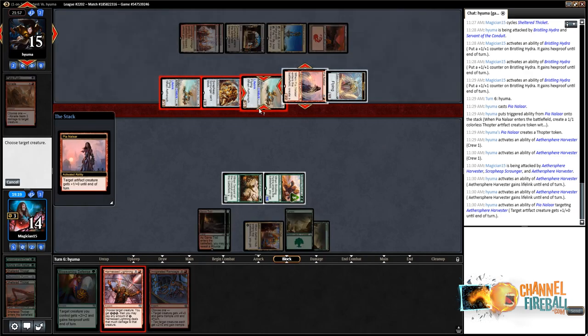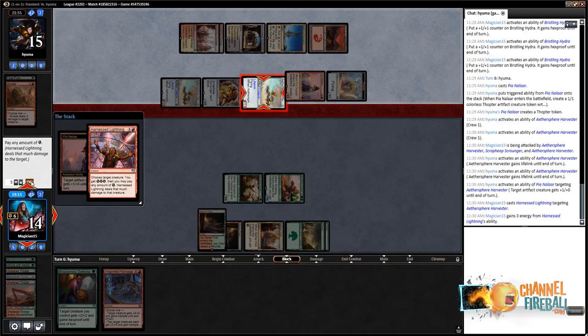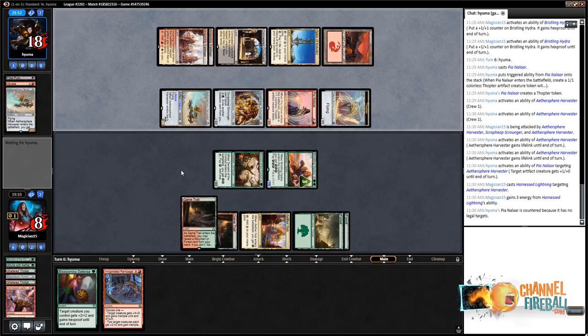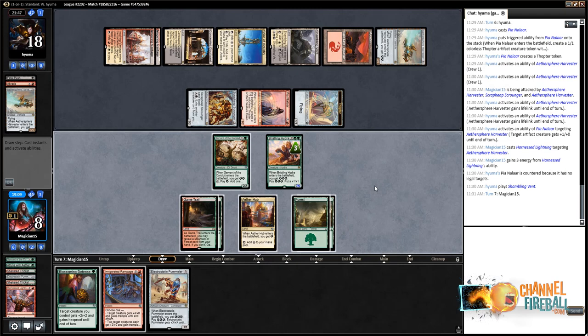We take one less damage, which is nice. Pop it out of the skies — deal 5 to that, so they gain only 3 life, going up to 18. We have 9 on board and 6 in hand. Opponent has Harvester, Thopter — they animate the Vent. If they animate Shambling Vents, they're coming across with Vent, Harvester, Pia, and Scrounger, representing 2, 5, 10 damage plus a Pia pump — that's 11. Simply blocking a single 3-power creature doesn't save us. Thankfully they have no energy left. We have 4 energy.